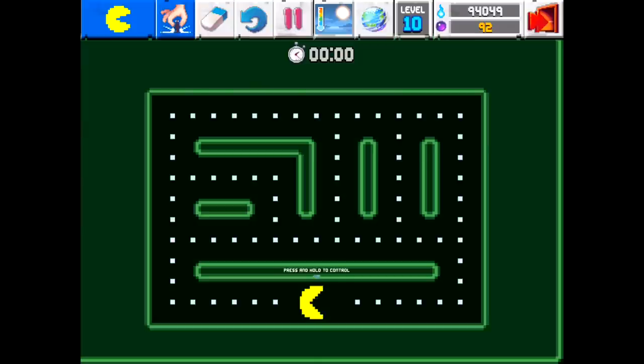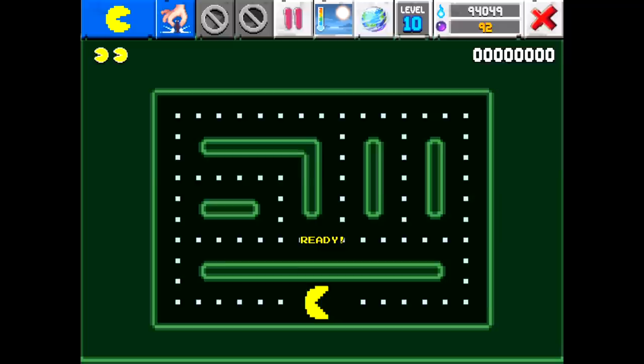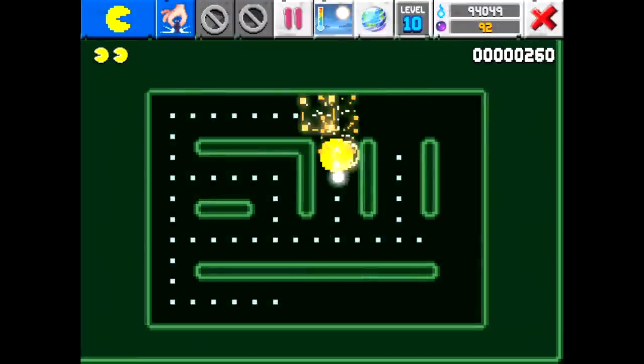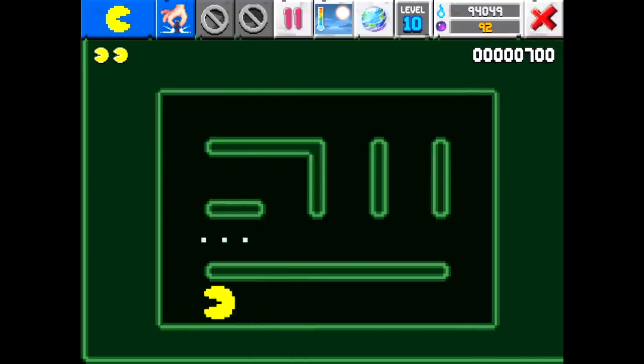First, let's cover the gameplay and controls. You control Pac-Man, who is quite hungry, and his favorite food just happens to be the white pellets scattered all around the maze. The controls are pretty simple. Pac-Man will move automatically in a single direction, eating any pellets in his way, until you either adjust his path or run into a wall. To change Pac-Man's path, just swipe in the direction that you want him to go, and at the next intersection, Pac-Man will go that way. The goal of the game is to eat all of the pellets in the maze, which triggers your victory.